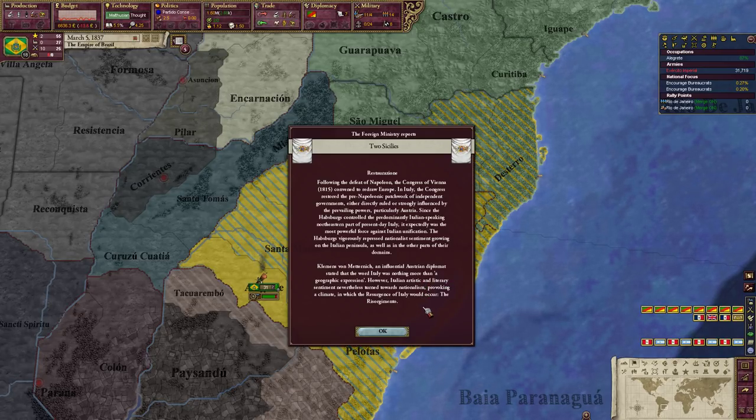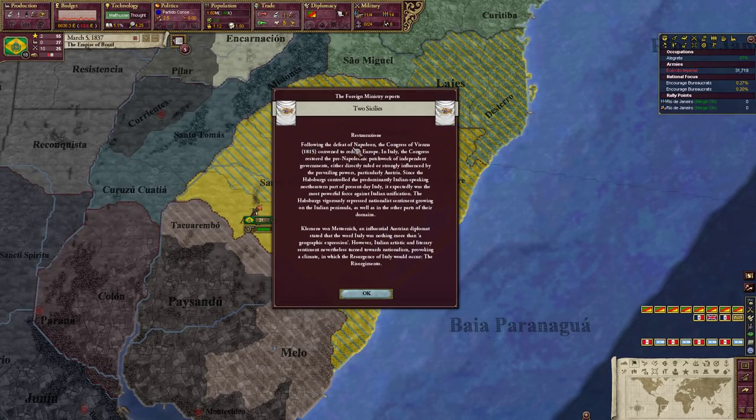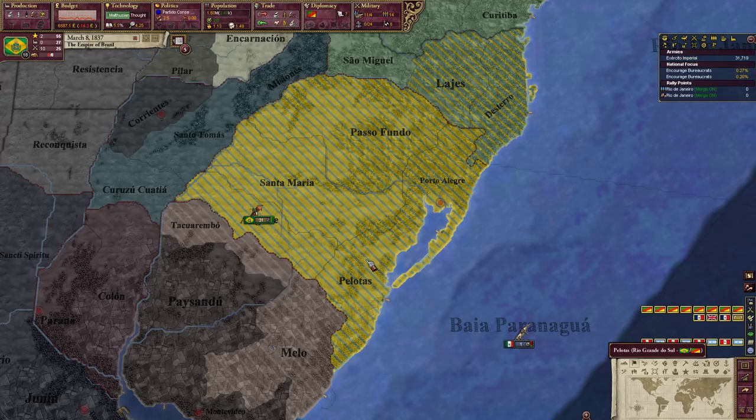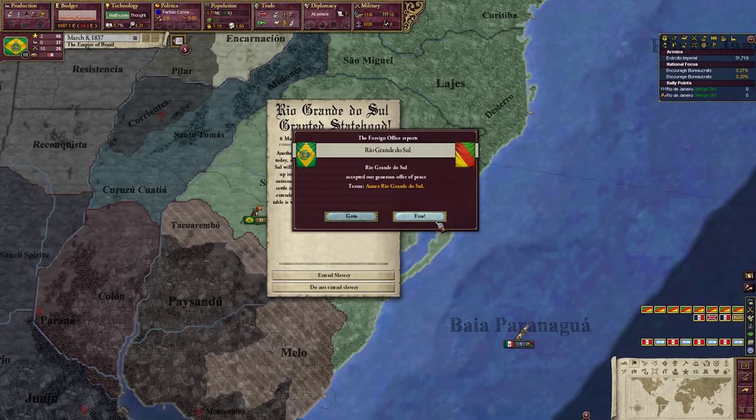There's also an event about the Restoration — following Napoleon's defeat, the Congress of Vienna convened to redraw Europe. In Italy it restored the pre-Napoleonic patchwork of independent governments. Now they should be able to acquiesce — we have 100% war score. We can enforce our demands to annex Rio Grande do Sul right now, and they accept.